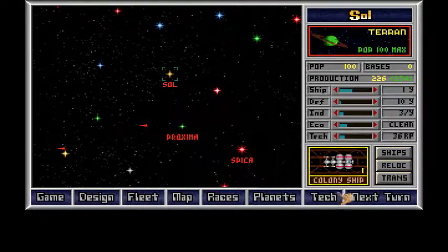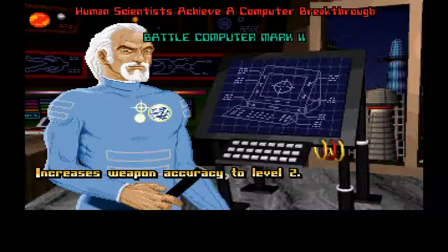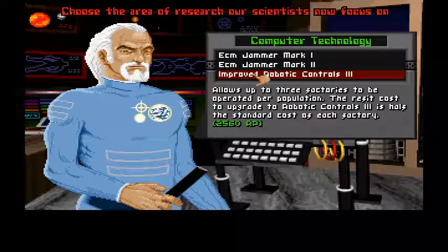Am I going to discover what that planet is now? That silver or white star one? Great, there's nothing there. Alright, well, I've discovered it — nothing. Take a look at the map again. Environments. Okay, that's my new target, right there.